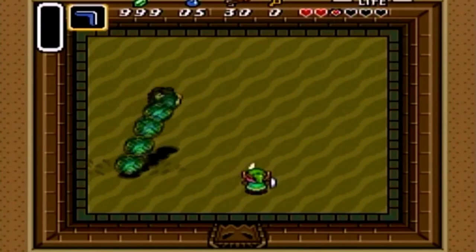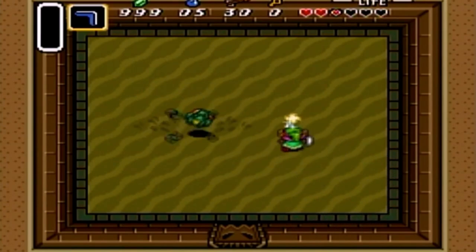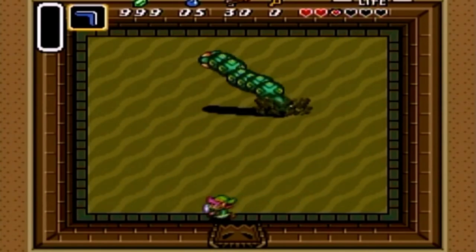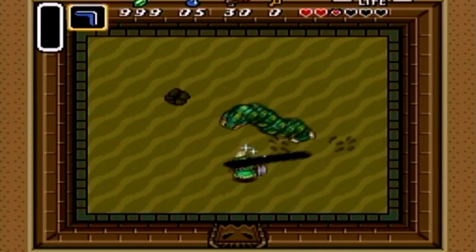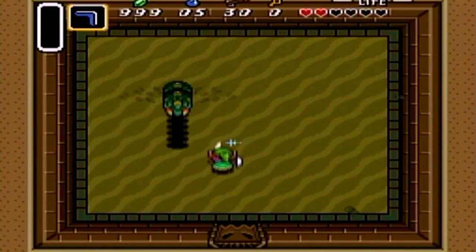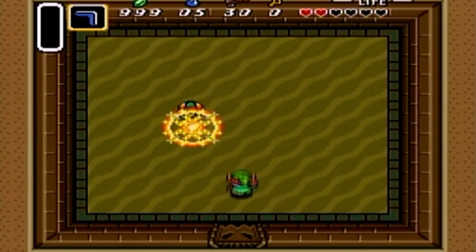For a strategy, hang out by their hole and you'll be able to damage them with a spin attack. I'd definitely recommend the spin attack. Their main attack pattern is when they come out of the hole, they shoot in four different directions. Except for the last enemy — the last one shoots in eight directions, so you kind of have to approach diagonally to avoid getting hit if you're trying a no-hit run.